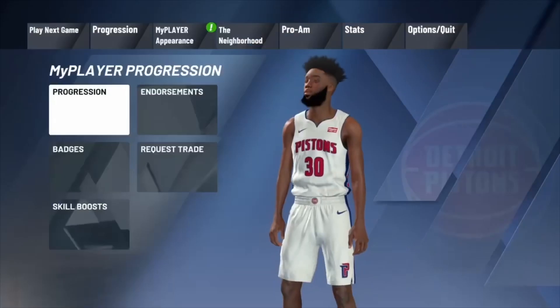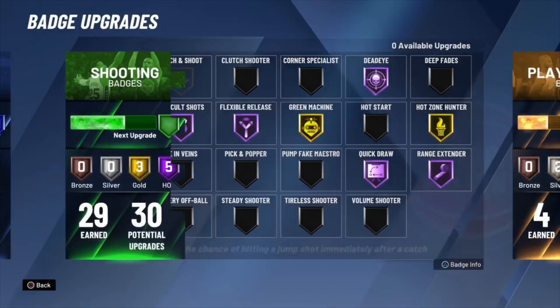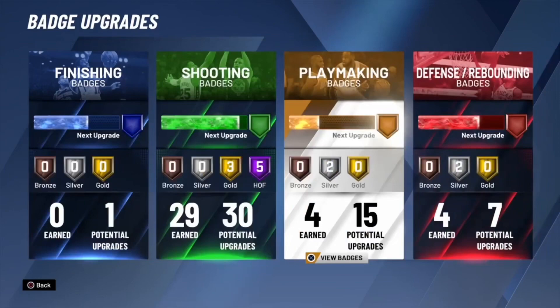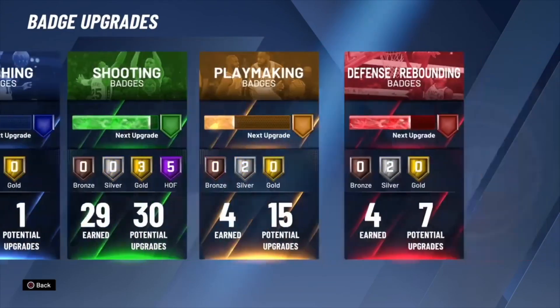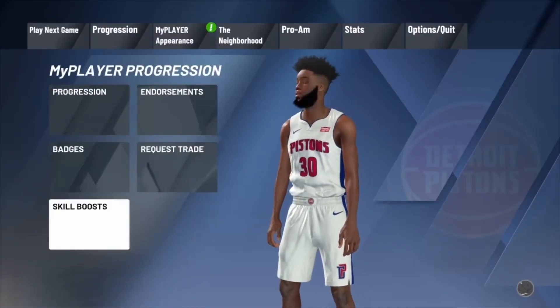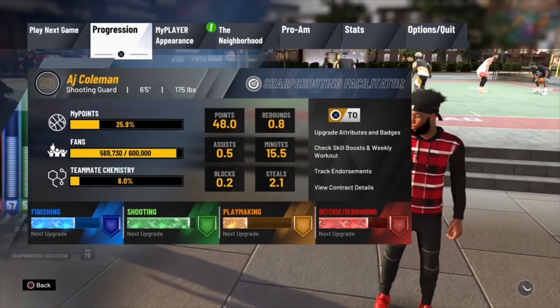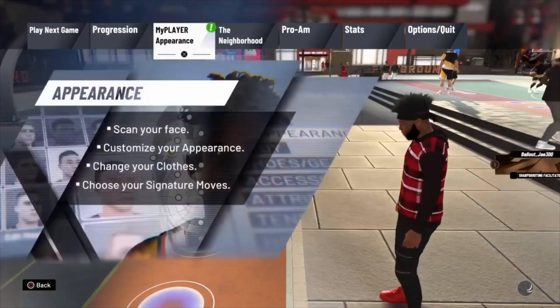So then once the fourth quarter comes, with a minute left, I want y'all to save and quit. After y'all save and quit, let y'all load it to the main menu, close app, then upload y'all players to your online storage. After that, load back up 2K, load back in the game, and let the game play through. After the game plays through, you should see your rep and stuff pop up. Let your rep and stuff pop up, then press X on it so it could disappear.